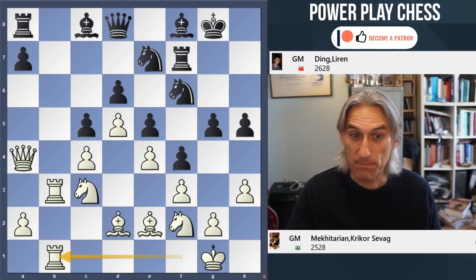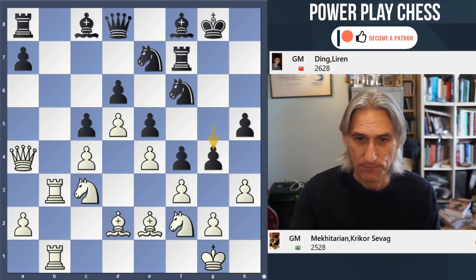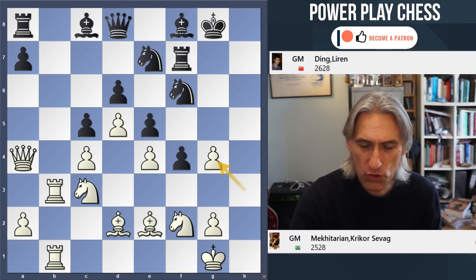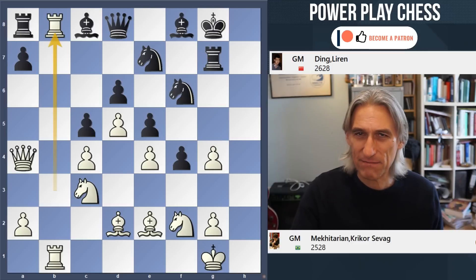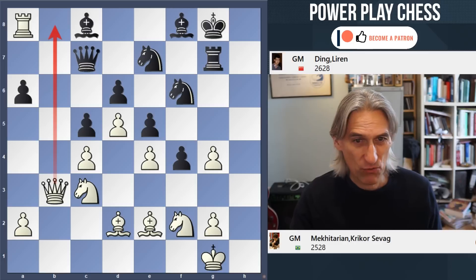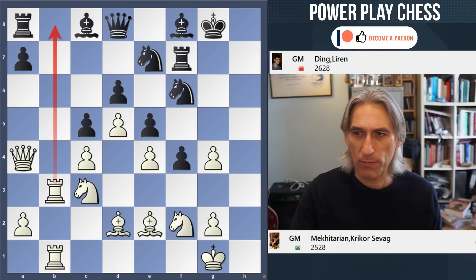So here you've got to be courageous — Ding threw the g-pawn down the board. How do you play with black? Should you play Rg7 straight away to collect the pawn on g4? But then that allows Rb8, which doesn't look too attractive from black's viewpoint. For example, Qb3 followed by Qb8 and it feels as though white is making inroads there. So that's why Ding was keen to stop Rb8 and actually played Bd7, attacking the queen. Qa6.